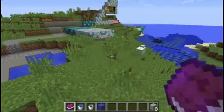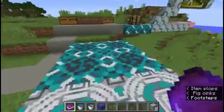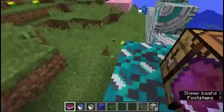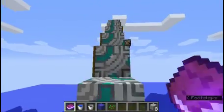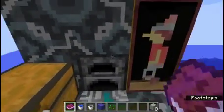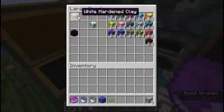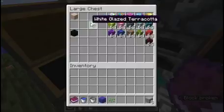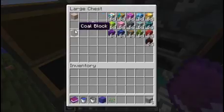Next is added colored glazed terra cotta blocks, which you may have seen here under the crafting table. You smelt hardened stained clay and it gives you a glazed terra cotta. These also come in all of the different colors, but it doesn't work with regular hardened clay for some reason.